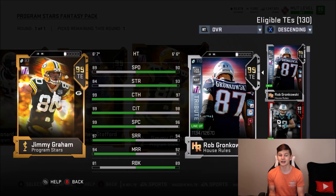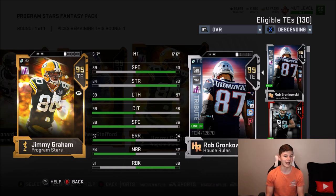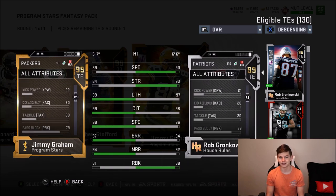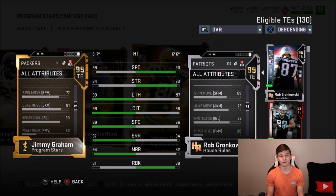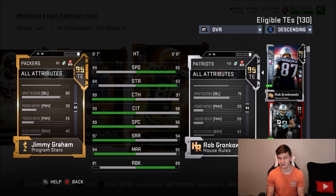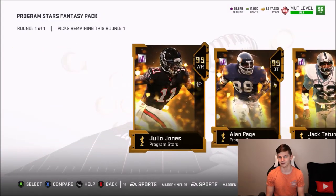The final card is Jimmy Graham — I almost forgot about him. Compared to Gronk, he's got 89 speed and is one inch taller at 6-foot-7. He has 84 strength, 99 catch, 99 catch in traffic, 99 spectacular catch, 97 short route, 94 medium route, 81 run block, 94 acceleration, 79 carrying, 96 jumping, 81 juke move, and a 77 spin move with an 80 impact block. If you're looking for a jump-ball tight end, Jimmy Graham is definitely your guy.